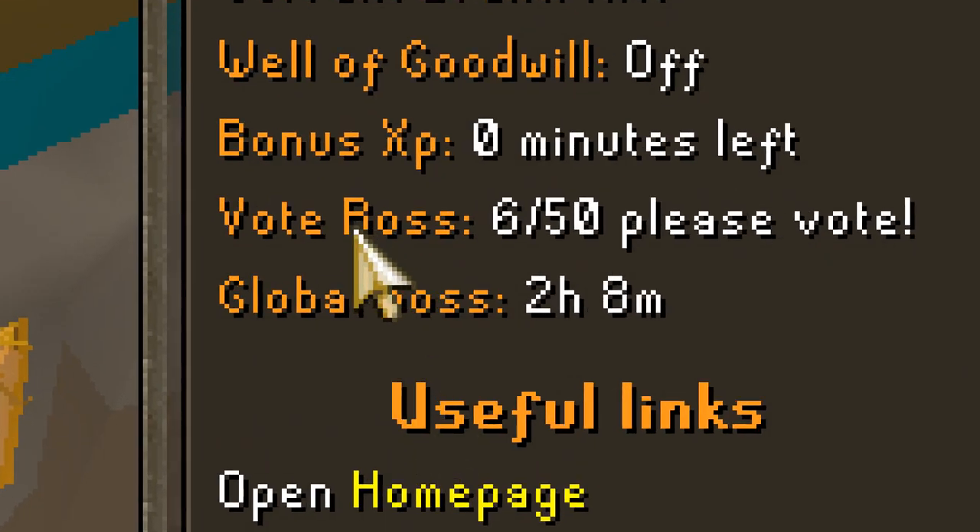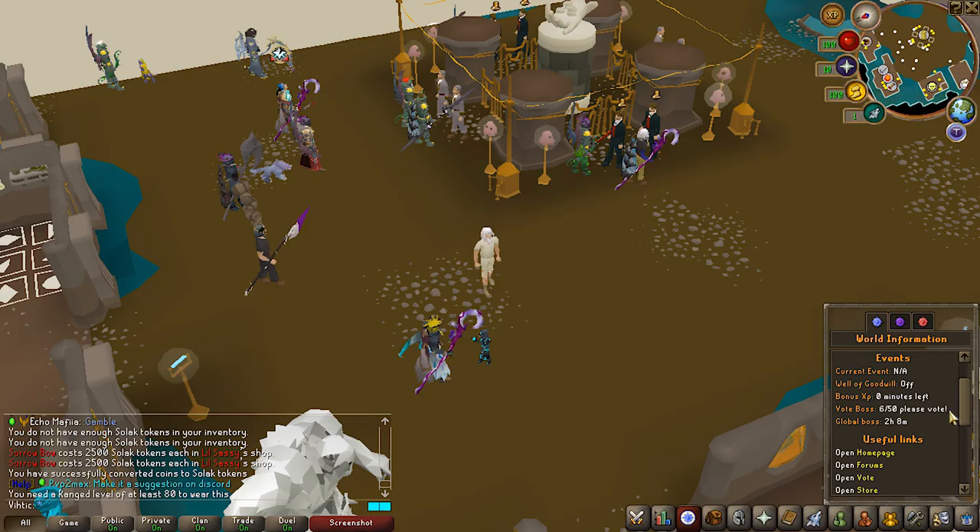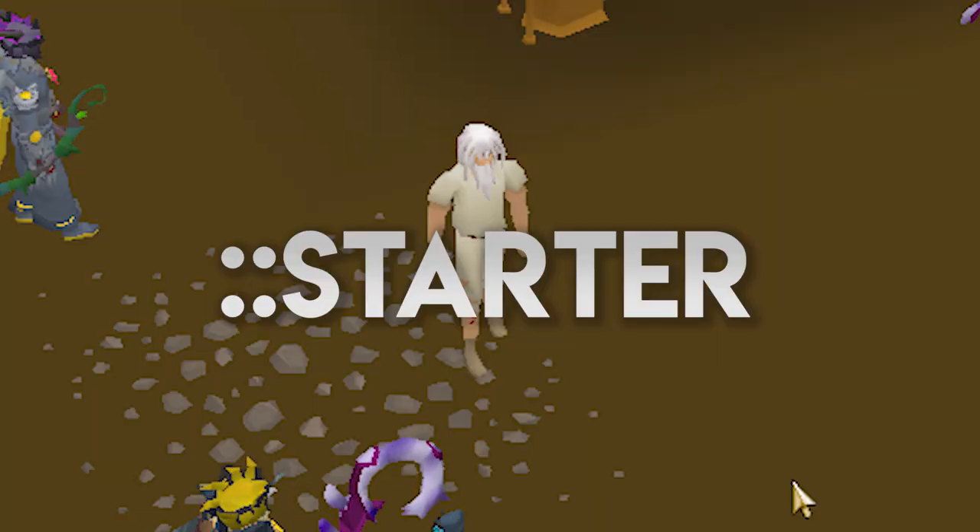Also make sure to always pay attention to both the vote boss and the global boss — kill these whenever they spawn. It's a group effort; all you've got to do is a little bit of damage and you'll get some rewards.